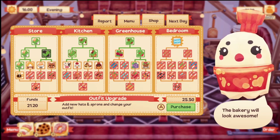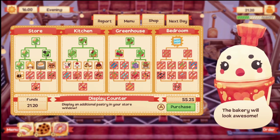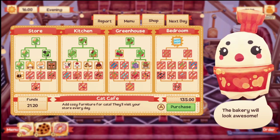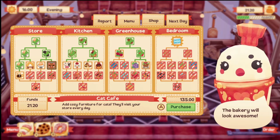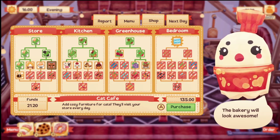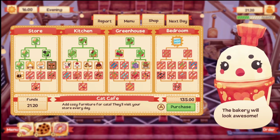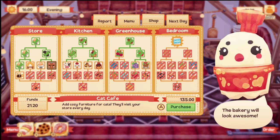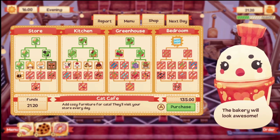Do I have to go back to the main menu to change my outfit? Look — display counter is $55.25. We can add a cat cafe: add cozy furniture for cats, they'll visit your store every day — $135. Holy cow, we need money! I think that's going to be it for this episode. It's a little short and sweet, but we're definitely going to play some more.